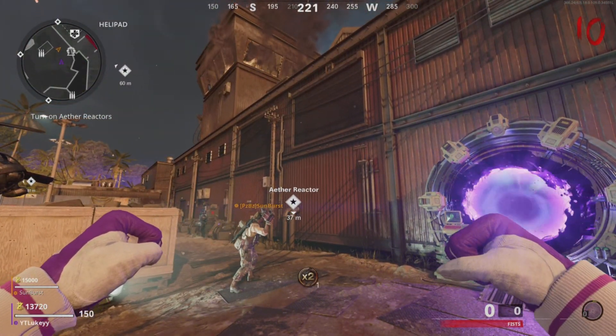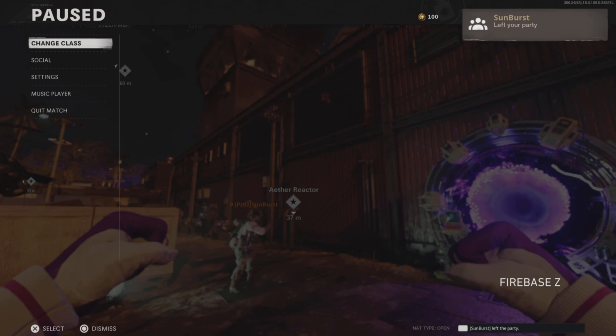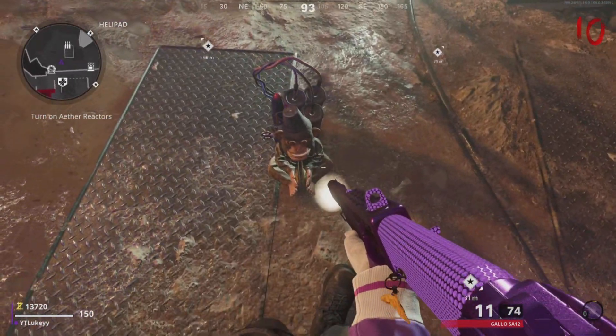So what you guys need to do is get your friend who isn't the host, throw the Monkey Bomb at the wall, and as soon as it hits the wall, just go ahead and pause your game. Once your game is paused, your friend who isn't the host needs to leave the game, and as you can see in the top right, it will tell you when they have left the game. Once it shows that notification that they have left, you guys can unpause the game.